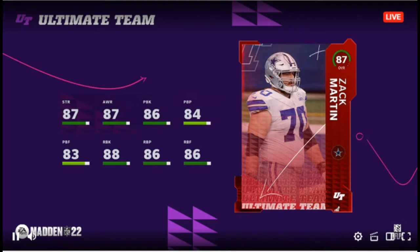This is the 10th highest rated card in Madden. They're releasing the other five tomorrow, so these are the five for today. First up is Zach Martin — you can see the stats, I don't need to read them off to you, every number is there.